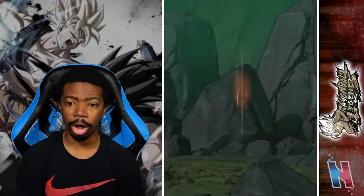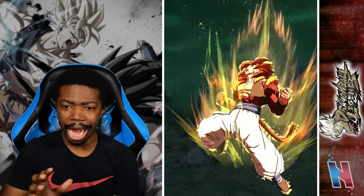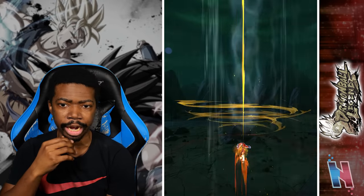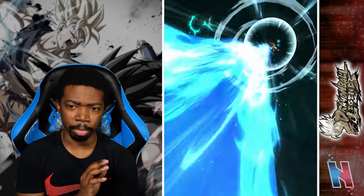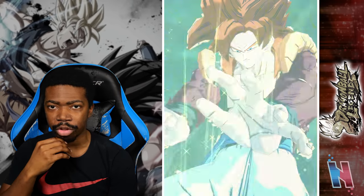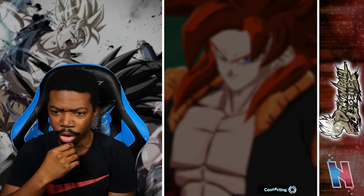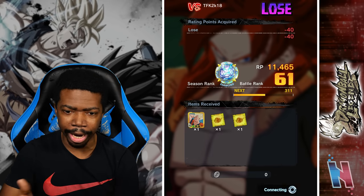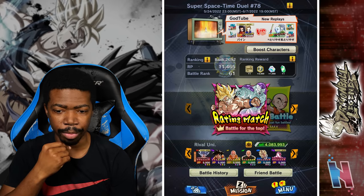Nothing against this dude either — him having those units helps him out with defense so much, which is why I understand why he didn't bring in Vegito. He had MUI Goku in primarily, which stopped my offense heavily. I didn't have the leeway to just throw out a special move because I would get heavily punished — I'd have to try to catch him frame one. Dude was also very, very patient. We didn't really get to see much of Tien, which is unfortunate.